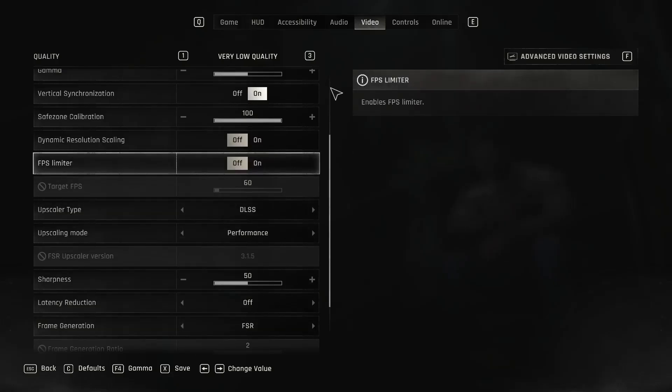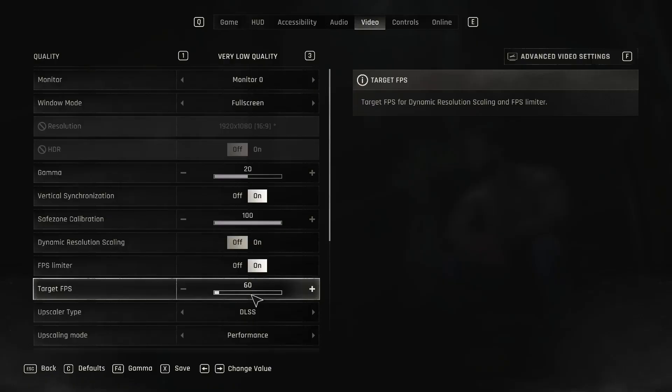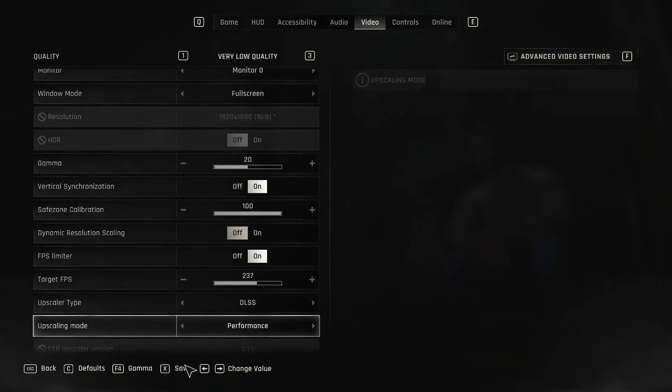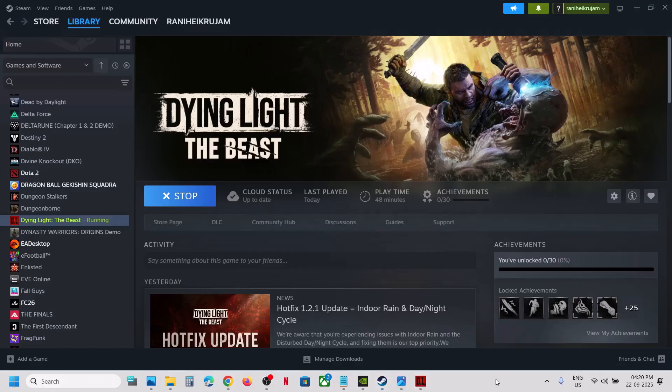If that does not work, go to the FPS Limiter and turn it on. If your monitor refresh rate is 240Hz, lower the FPS limit down to maybe 238 or 237 — just 2 to 3 FPS lower. Then apply the settings and check.